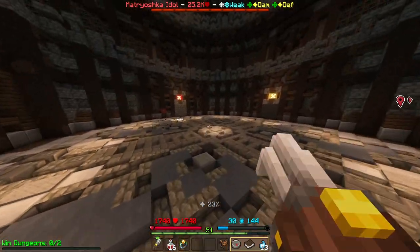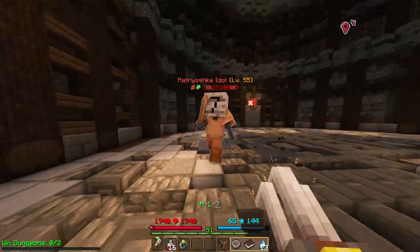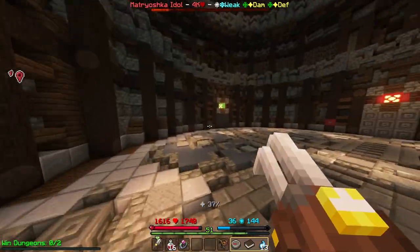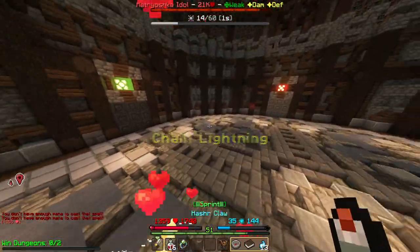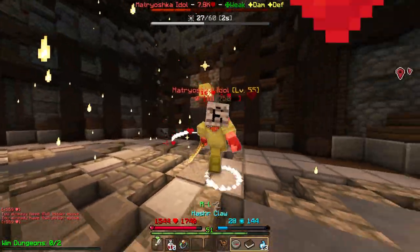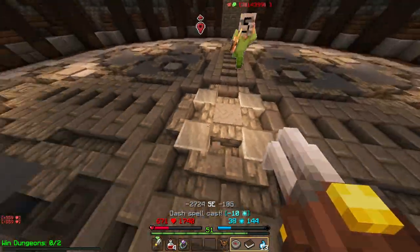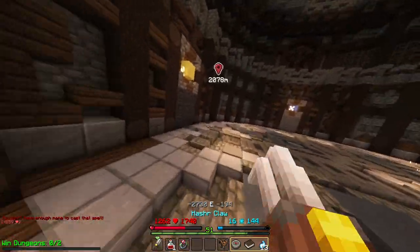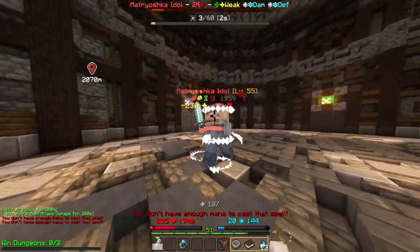Right now that mana regen is really letting me down. This thing has vanished. This is so unfair. This is an intense battle — I just need to run until I get my mana back. I have no idea where this guy is. I'm sort of winning this fight right now, and I don't know how. It now has explosions that like one-shot me. I took it down again — there's still another stage. This boss is way too strong. 9.3k health. I got this. Let me execute this spell.